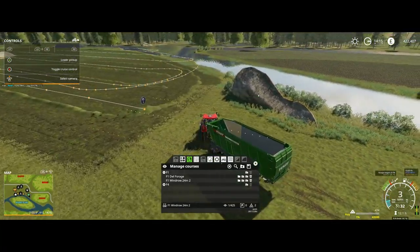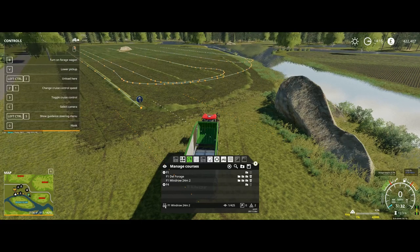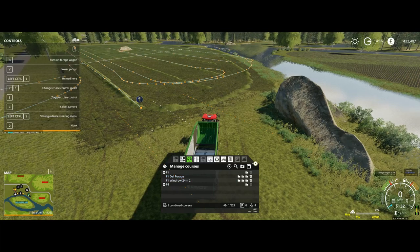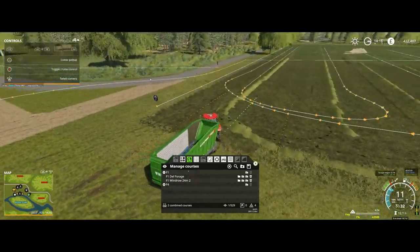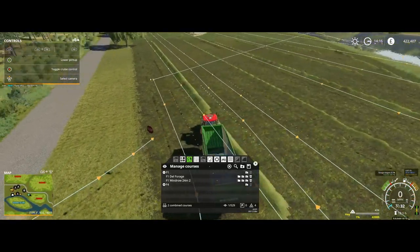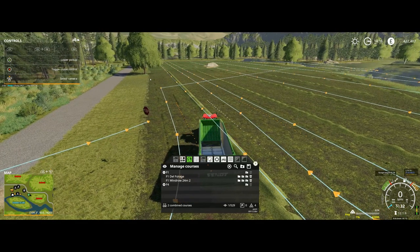I went and watched a few videos and from what I could tell they had it set on fieldwork, which I'm pretty sure is right, and then just hit these buttons. The big difference is they didn't seem to have this connecting line — the line that says 'I'm going to go from the end of this course to the beginning of the next one.' I didn't notice that in their videos. So they're doing something I'm missing. Also, is this the same as FS17 or is it something specific to this version?